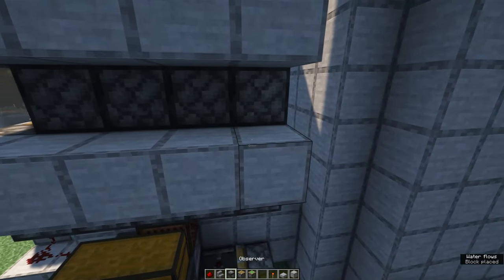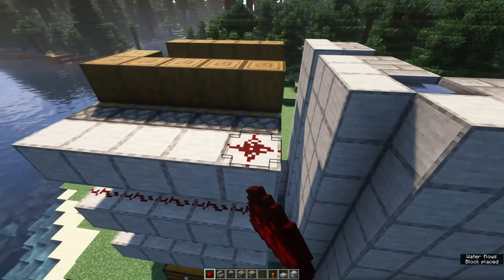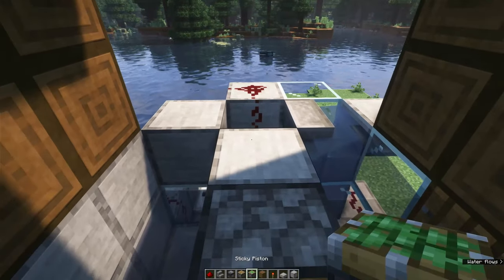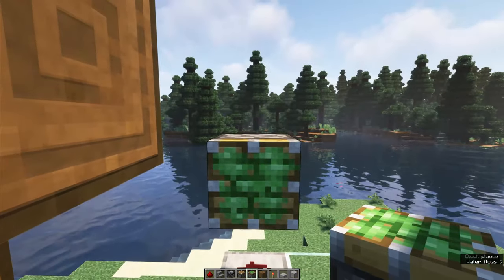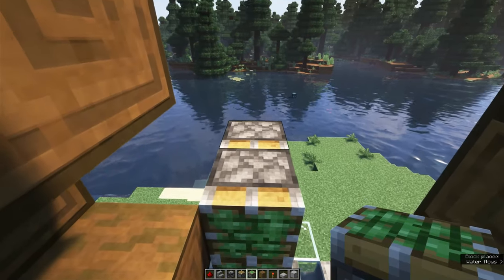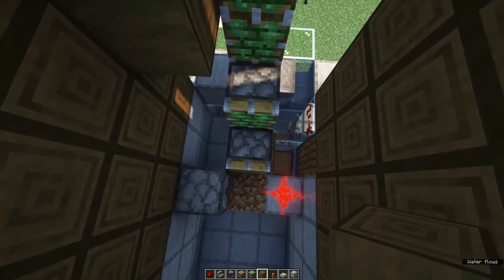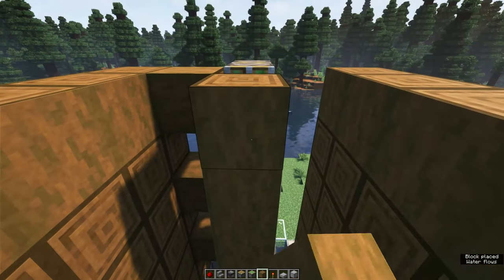Before you move on, you want to make sure that these pistons are placed exactly as I do it right here. Otherwise this farm will not work correctly. Time to work on the pushing system, which pushes the trees towards the front of the farm. Place a sticky piston behind the regular piston and then place a double row of sticky pistons on top of the redstone dust. Repeat this all the way to the top and then create a stripped spruce column on top of the regular piston which is right behind the dirt.